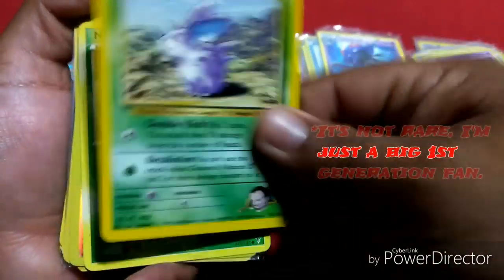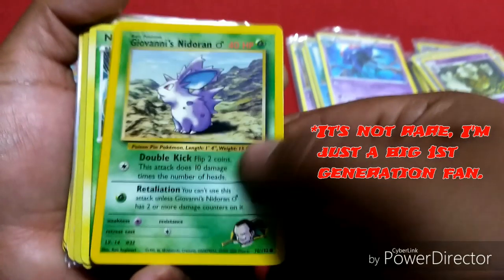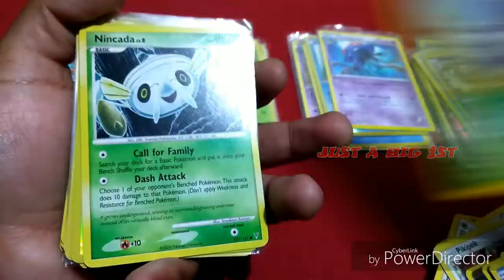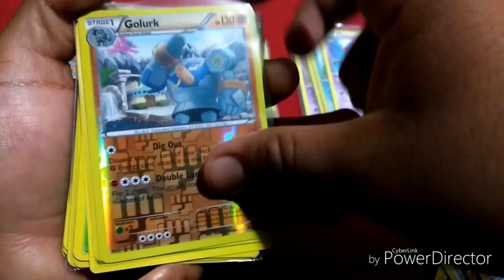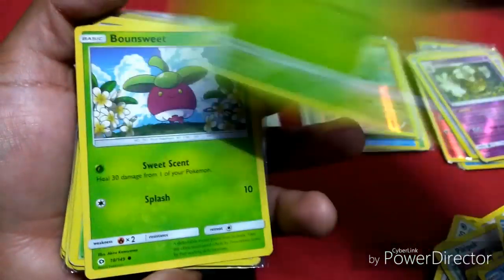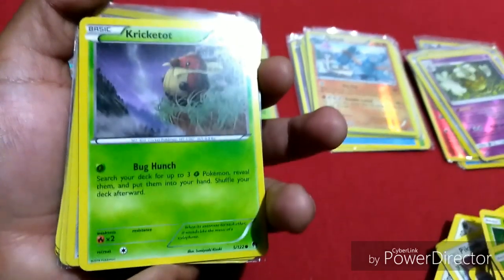Clawitzer, GLA, Magikarp, another Magikarp. Giovanni — whoa, what is this? Oh man, I hope this is real, not fake — put that one aside.